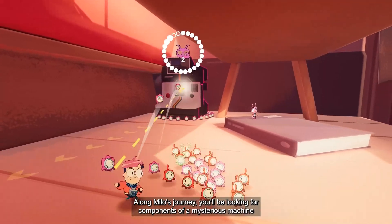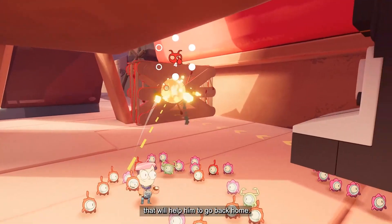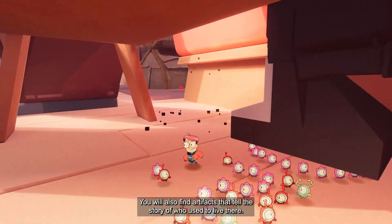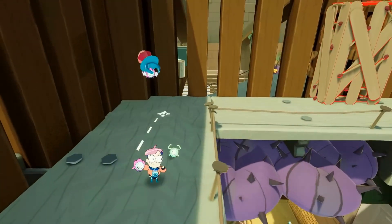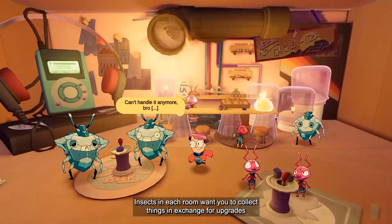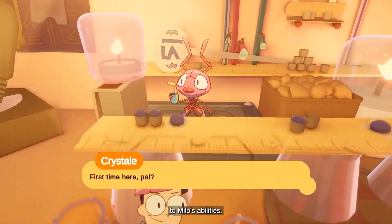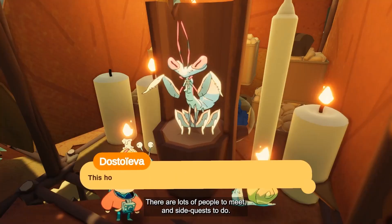Along Milo's journey, you will be looking for components of a mysterious machine that will help him get back home. You'll also find artifacts that tell the story of who used to live there. Insects in each room want you to collect things in exchange for upgrades to Milo's abilities. There are lots of people to meet and side quests to do.